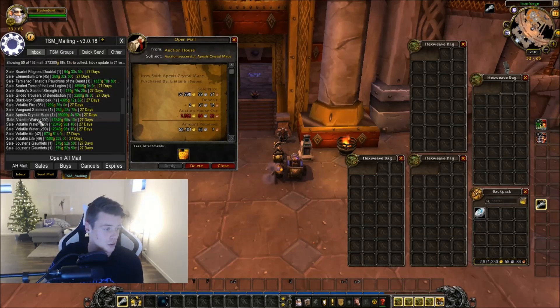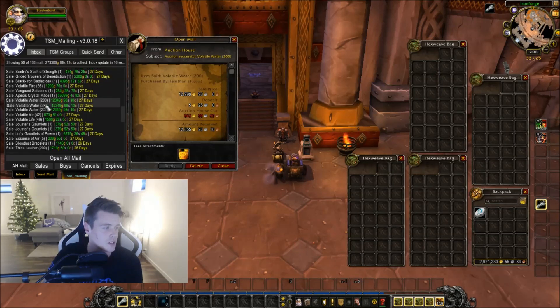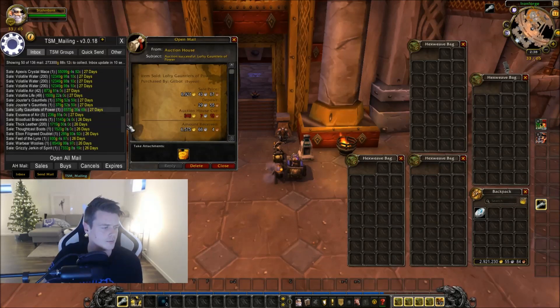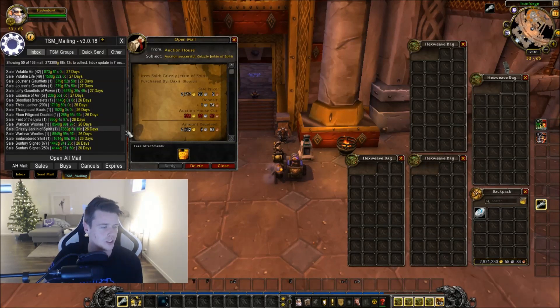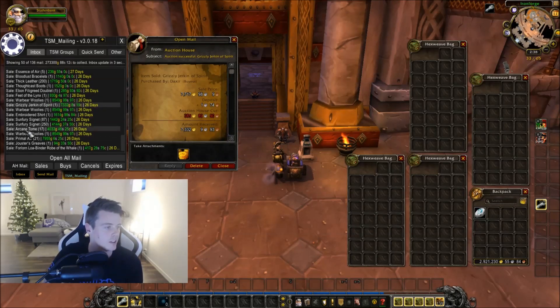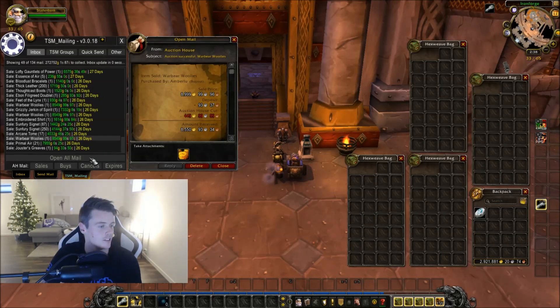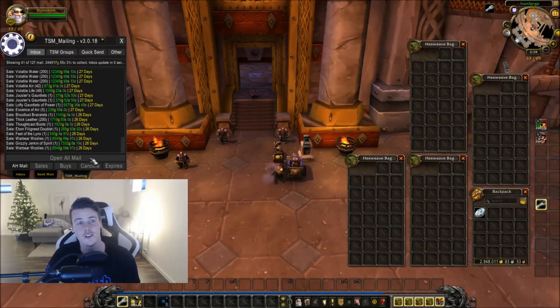Volta Water, stacked with 13,000 gold — not too bad, and I sold three stacks of these. Lofty Gauntlets from Stone Guardians again. Grizzly Chest from Feralas or Wailing Caverns — that's also a good sale. Arcane Tomb from Botanica, which I will release a video on soon. Some crafted items, Water Bear Woolies for 9,000 gold. That was it for those 50 auctions — we made over half a million already, and we just started.